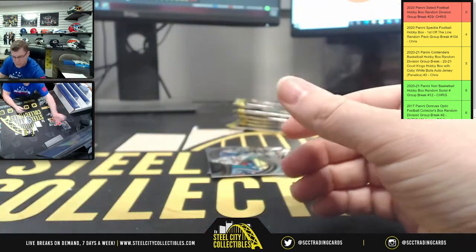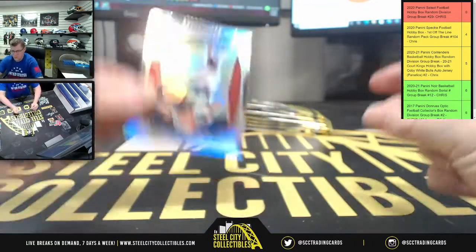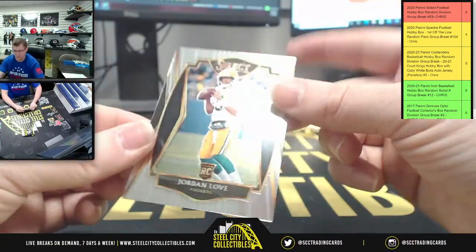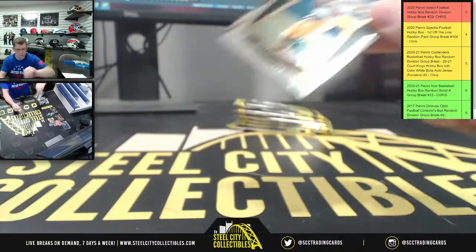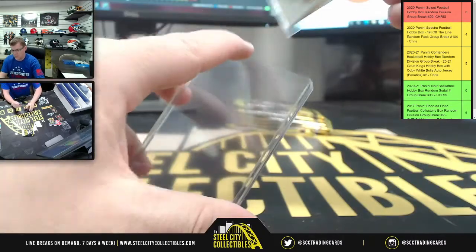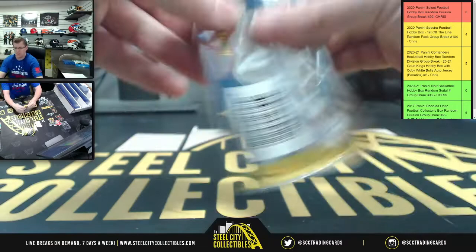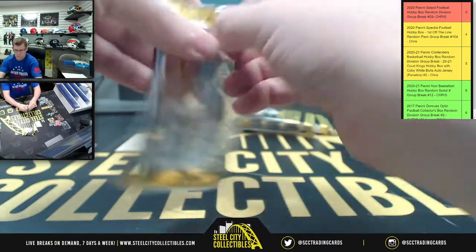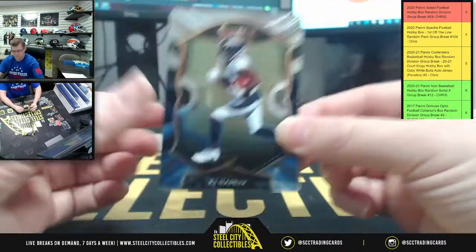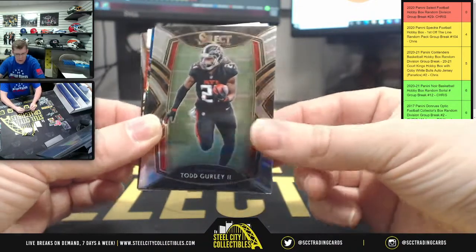There you go Jalen — and we got Dan Marino, upside down Nick Chubb, and Jordan Love. There you go Mr. Love — other half of the box now. Start off with KJ Hamler, Todd Gurley.